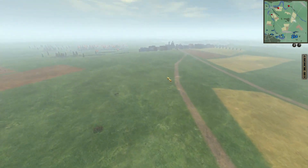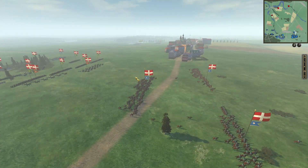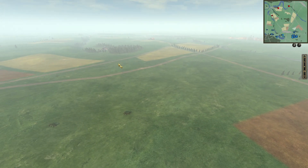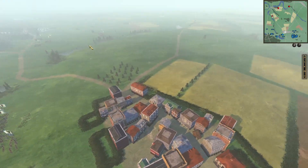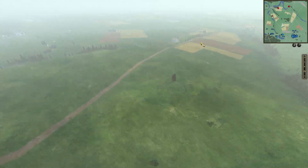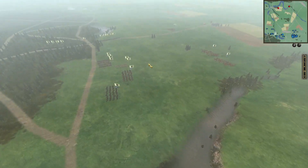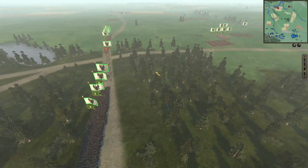Once again we're on the map of Zorndorf, a great historic battle that happened between Prussia and Russia. In fact the Prussian army really took up a similar position and the Russians were just about here. I want to run through some army compositions at least for this first alliance.